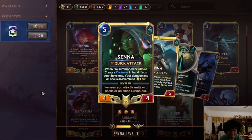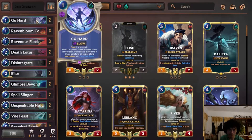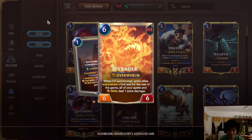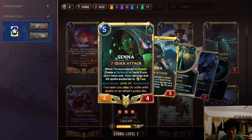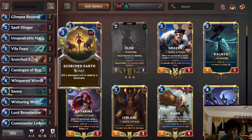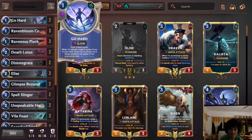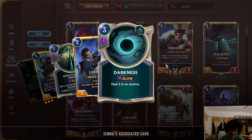Senna is just really good as a control card, because she makes Gohard fast — 1 mana, drain 1. GoHard fast is insane. With Tybulk it becomes 1 mana, drain 2. She's really easy to level up — I'd say 7 out of 10 times I draw Senna she levels up, which is an insane ratio. When you level, all your fast spells get minus 1 mana — your damaging and killing fast spells become 1 mana, 1 mana, 0 mana, 0 mana. It's really insane. She also creates Darkness, which isn't great, but it's removal — it's expensive removal, but it's removal.